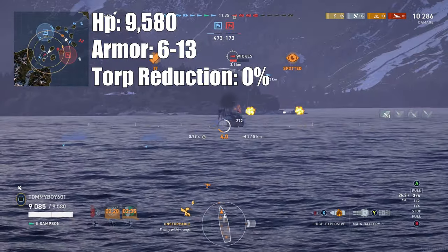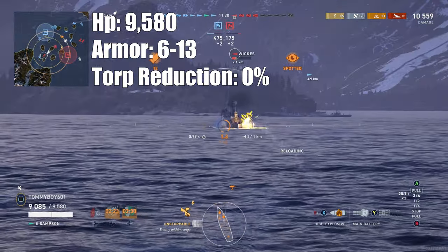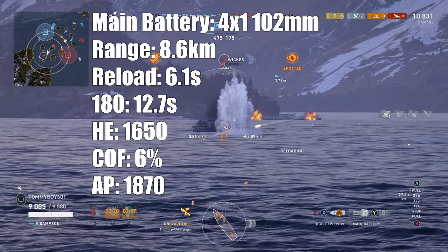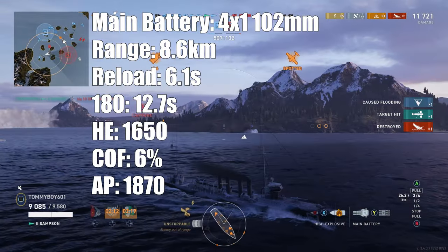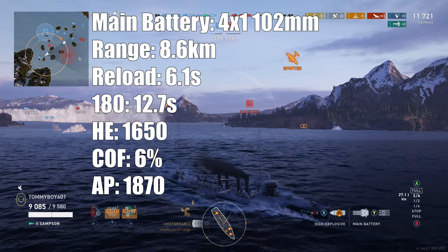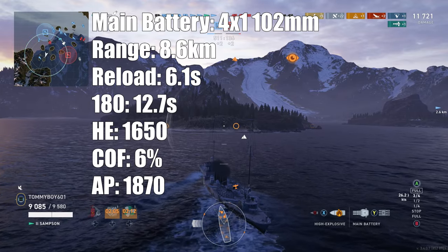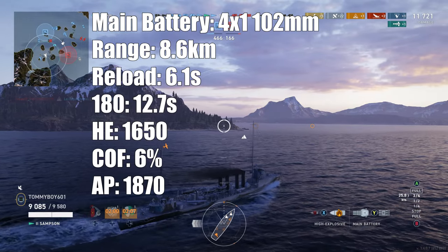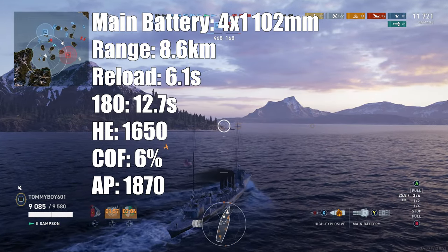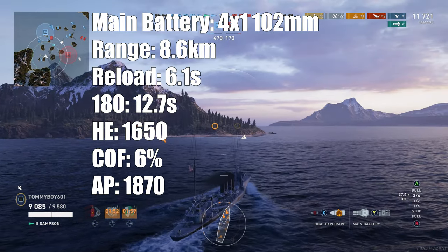With our build, 9,580 hit points with an armor thickness between 6 and 13 millimeters. It has four one-barreled 102-millimeter guns with a firing range of 8.6 kilometers and a reload time of 6.1 seconds, giving us 39 shells per minute. 180 time on the guns is 12.7 seconds. HE damage is 1,650, giving a DPM of 64,350 with a 6% chance to set fire. AP damage is 1,870, giving a DPM of 72,930.